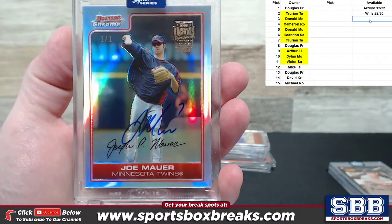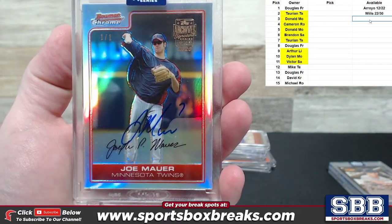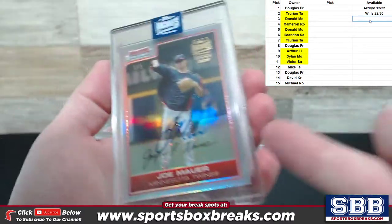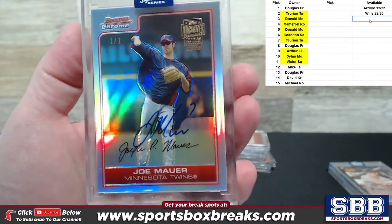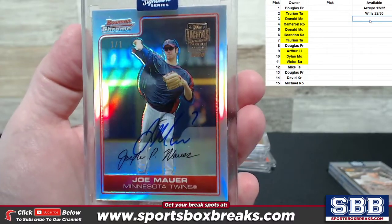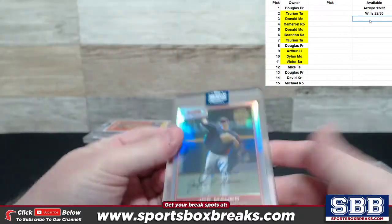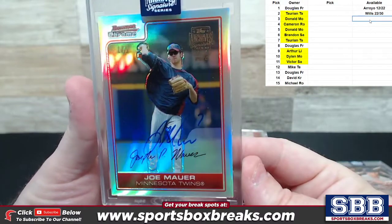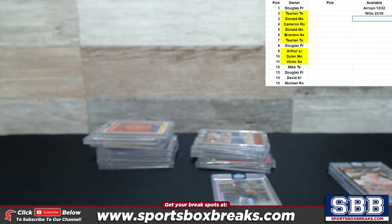First one out of the gate on the one-of-one side — it's a Joe Mauer for the Twins. One of one. It's got a facsimile auto on the actual card and above it is a real auto — so that's interesting, two autos for the price of one. It's coming off a Bowman Chrome card. Zeus is here — Doug F is in the house. Bowman Chrome, Joe Mauer, one of one.